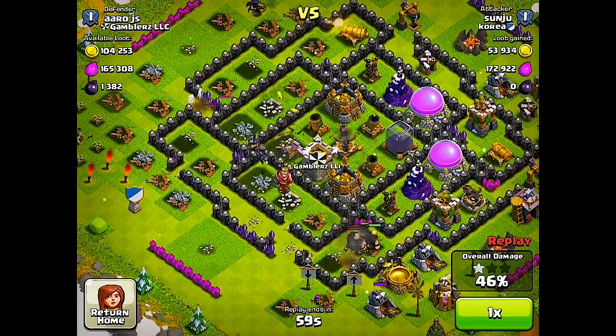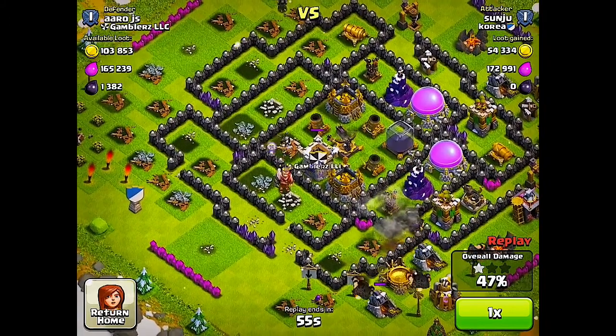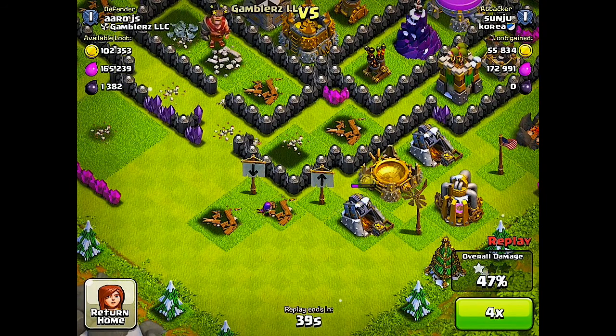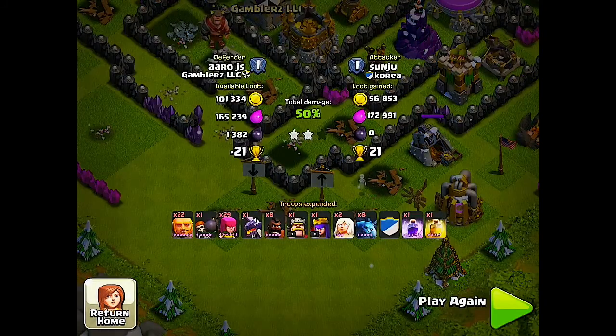The giants are going for this archer tower, and then they go to that little funnel area where they're trapped by bombs and spring traps — three of them will die and the rest get killed by my weapons. There was one archer at the bottom determined to get 50%. It was an okay attack; he only got 170,000 elixir. I don't really care about elixir so we're just going to keep going.